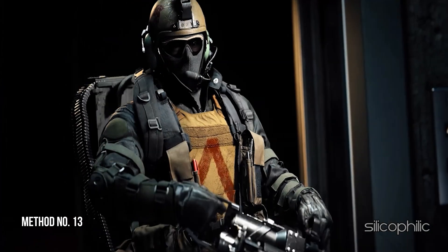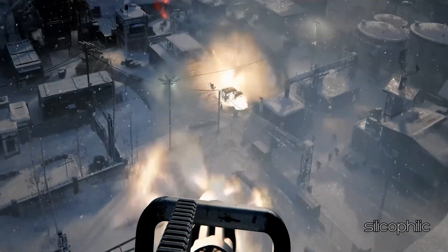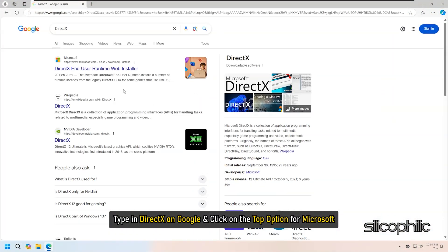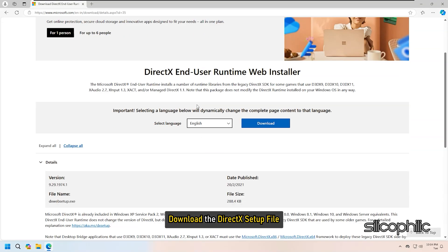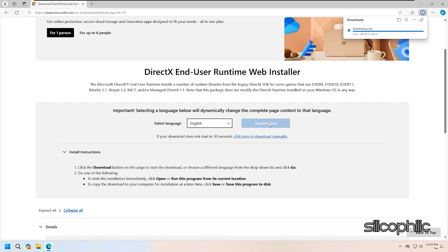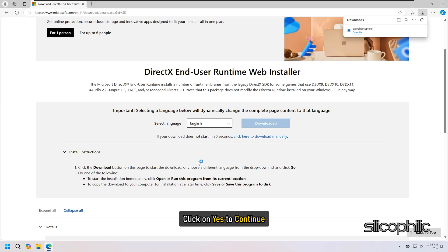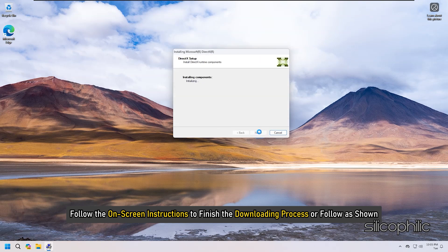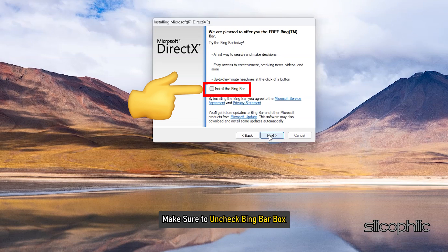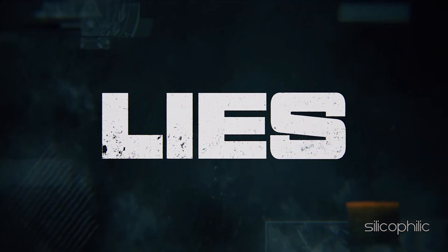Method 13: Reinstall DirectX. Type 'DirectX' on Google and click on the top Microsoft result. You can also click the link given in the description. Download the DirectX setup file and run the .exe file after the download is complete. Click Yes to continue and follow the on-screen instructions. Make sure to uncheck the Bing Bar box. Let the installation complete, then restart your PC and try to launch the game.